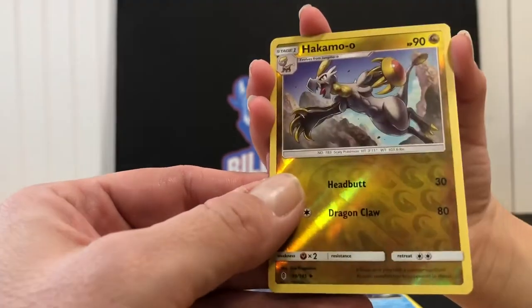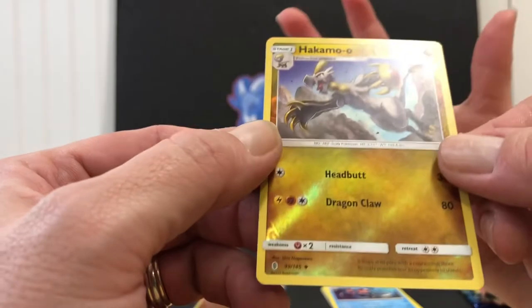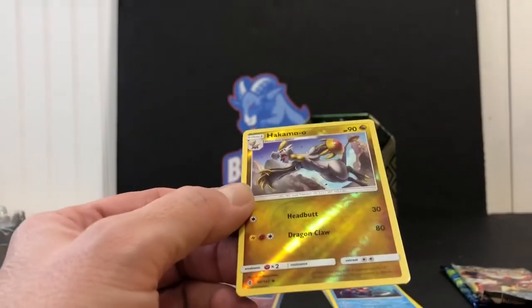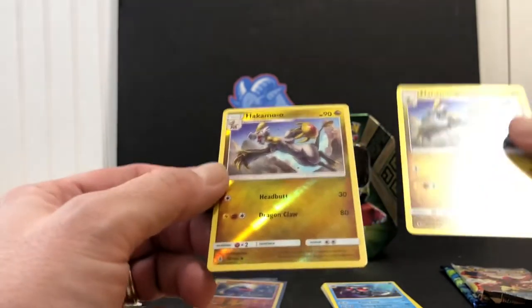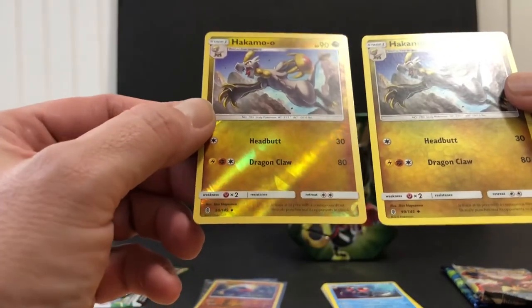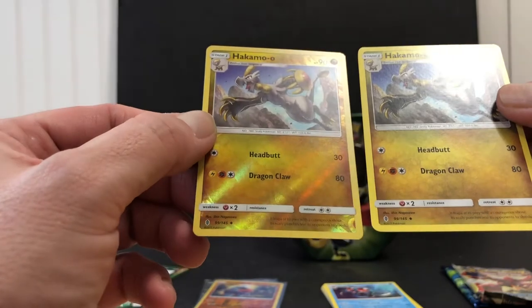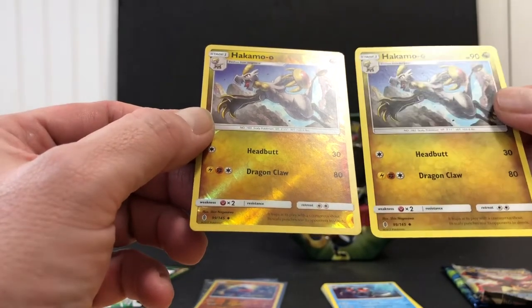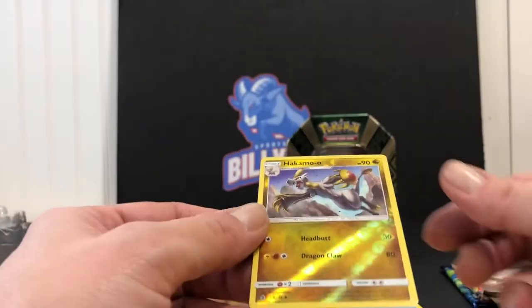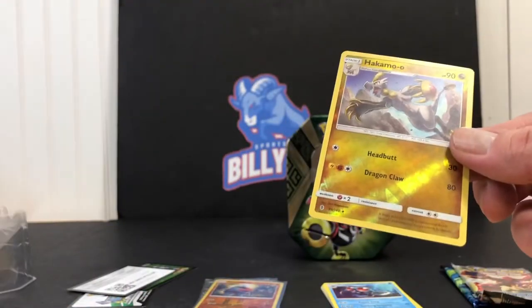And the foil is — oh, the Hakamo-o! Okay, so basically it's the same card, same... I don't know a lot about these, so there's the same point system, but it's just a foil. They're both HP 90 but this one's a foil here.